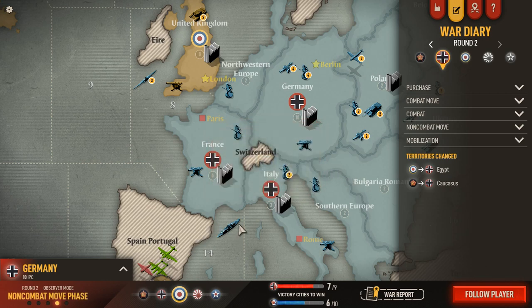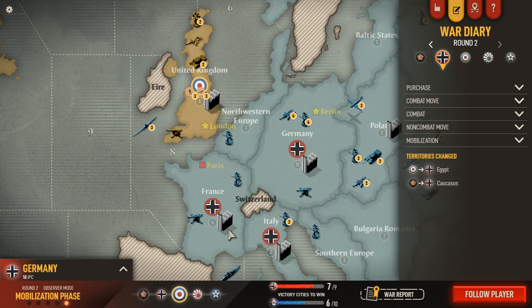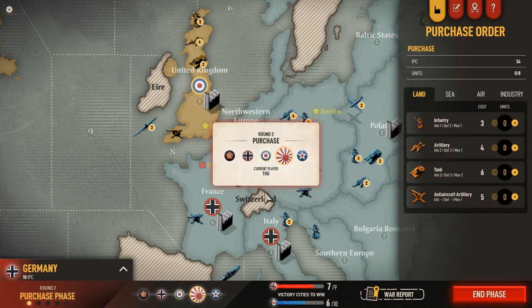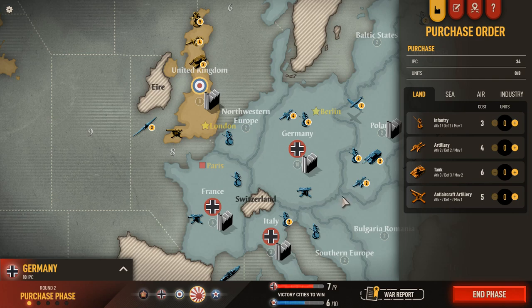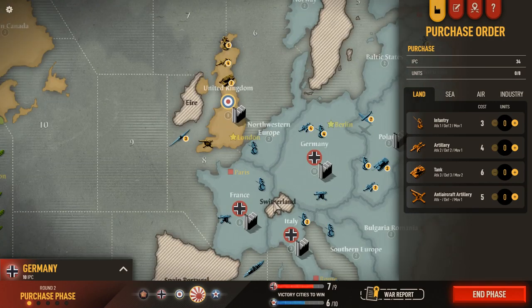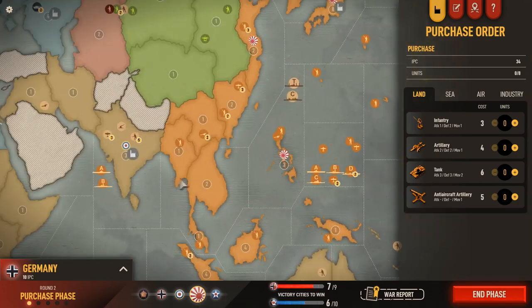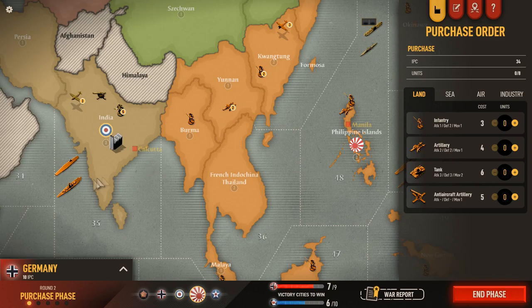This is my problem with this game — it doesn't tell me what happened. I think there was a battle in France. I think the British sent their air force there and it failed to do anything. But I didn't even get a war report or summary. All I can tell is it looks like we lost some troops there and they lost two fighters, so I'm assuming there was a battle fought.